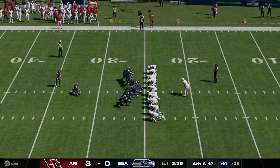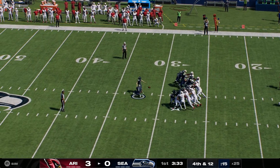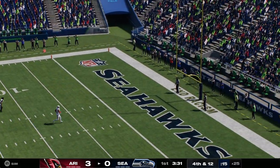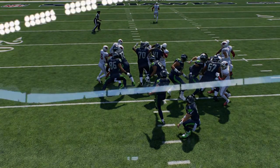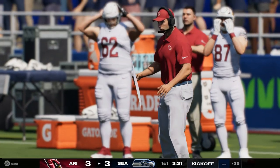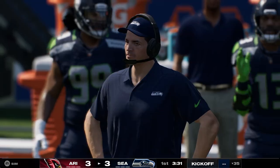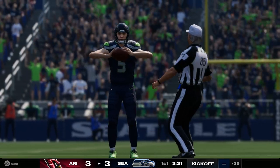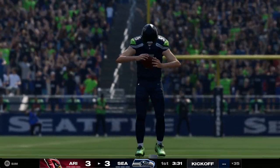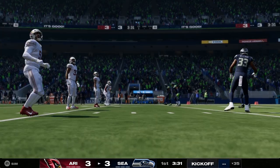On comes the Seahawk kicker on fourth down — it's Jason Myers from the left hash, a 42-yard attempt. Myers' kick is good and that will tie us at three-three. A return of serve, so to speak — they respond to that opening field goal with three of their own. Almost a mirror image when you really get down to it. I thought that was pretty good stuff.